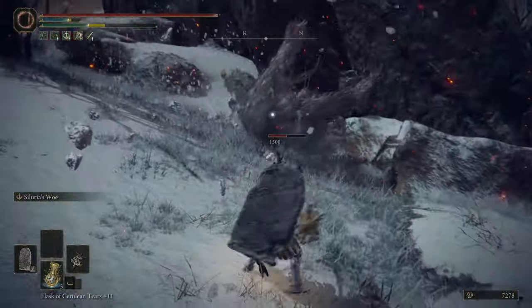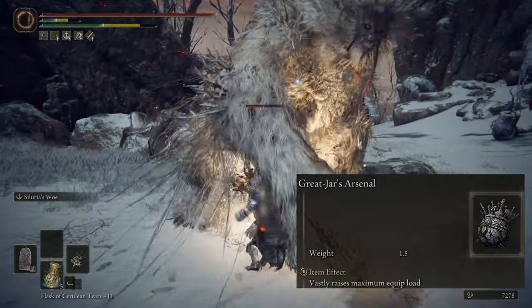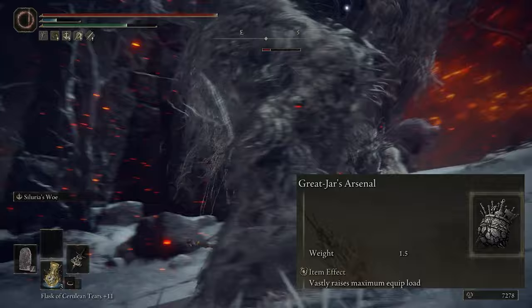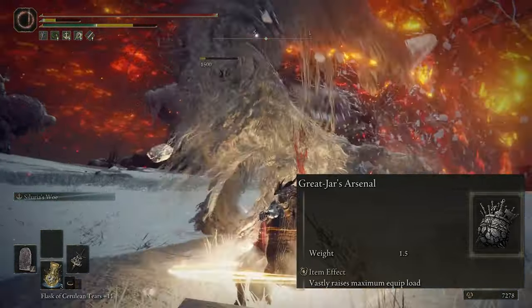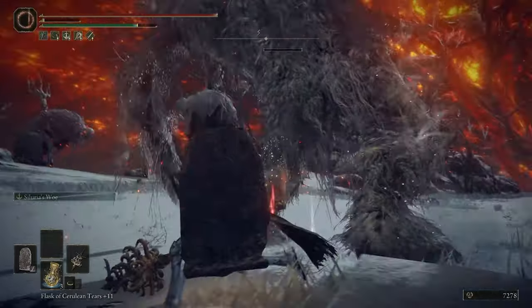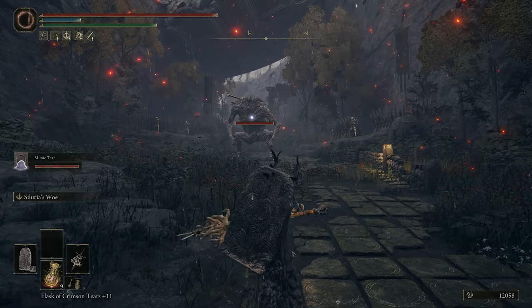The shield and great spear weigh a ton and you'll probably want some nice armor, so I'm also using the Great-Jar's Arsenal. It increases our max equip load by 19, which is incredibly helpful for this setup or any heavy build in general. It's definitely needed if you want to save some points from Endurance.